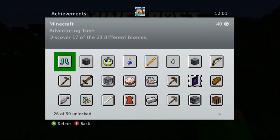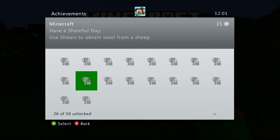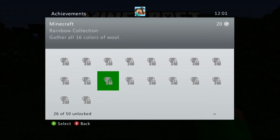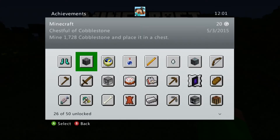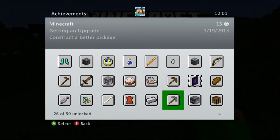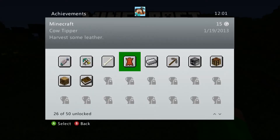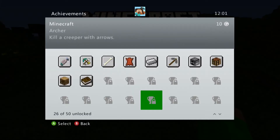Something I noticed is the achievements — there's like a million of them now. There's all kinds of new ones: cure a zombie, tame an ocelot, use shears to obtain wool from sheep, gather all 16 colors of wool, swim in lava while having fire resistance. I opened a chest shortly after downloading the update and it said mine 1,728 cobblestone and place it in a chest — that's an achievement! I went to achievements and there's a total of 50 now.